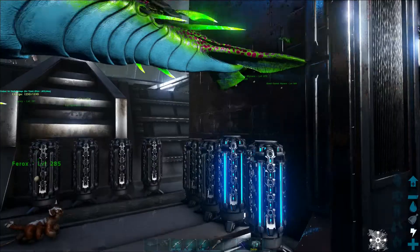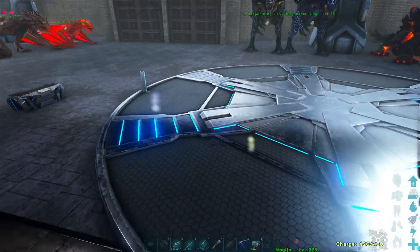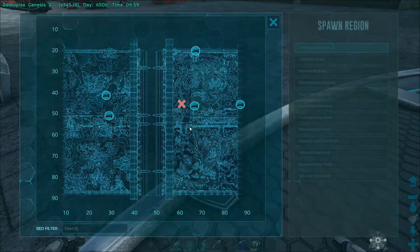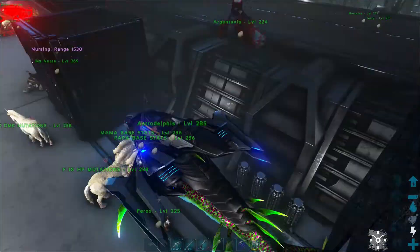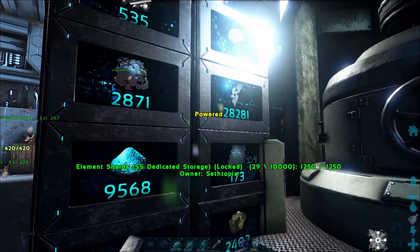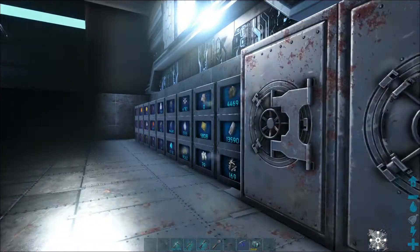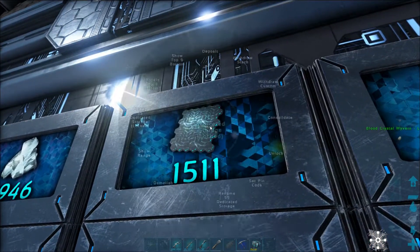Currently speaking, I'm quite happy with what I have here. Before we set off to the Aberration DLC, we're going to make sure everything is okay here in terms of energy. We also have to consider food and stuff like that. We want to look for some elements — we're going to need some of that. Because we are going to use the S-plus mutator, and that of course requires element. And I'm running short on that, so I'll need to farm some more up.